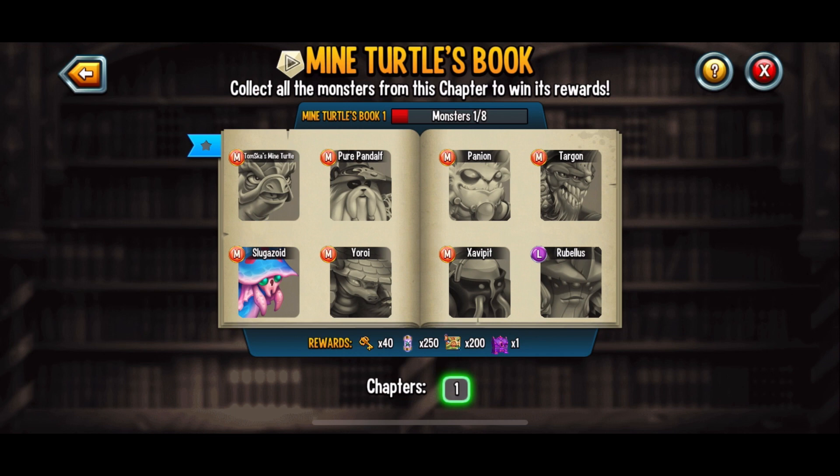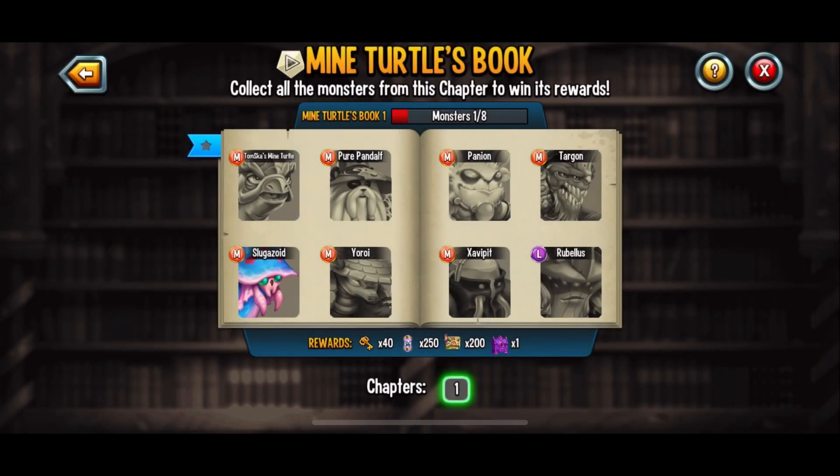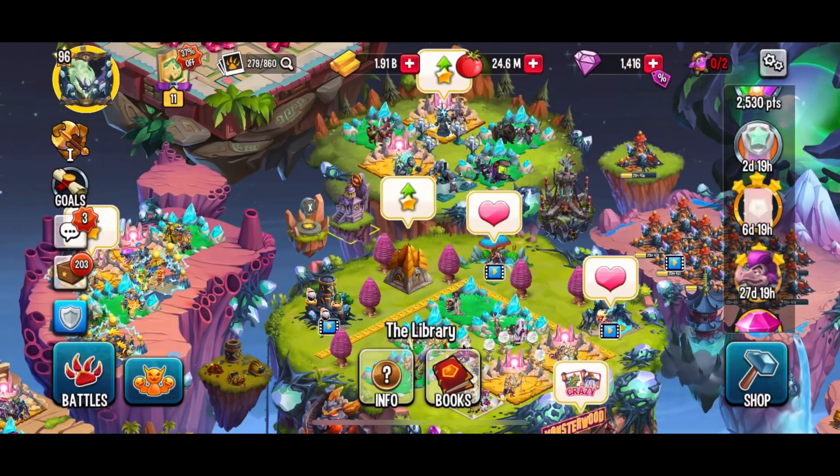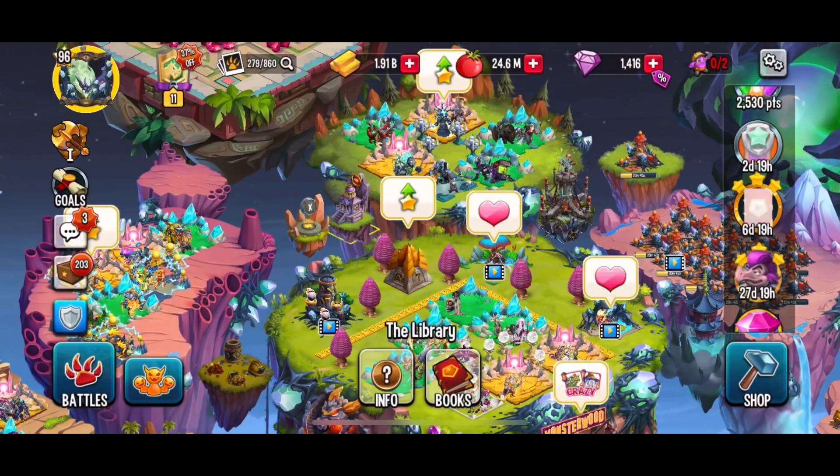Method number two is TomSka's Mind Turtle exclusive offers. Offer number one for $15 gets you the mythic TomSka's Mind Turtle, a mythic habitat for him, and 25,000 food.